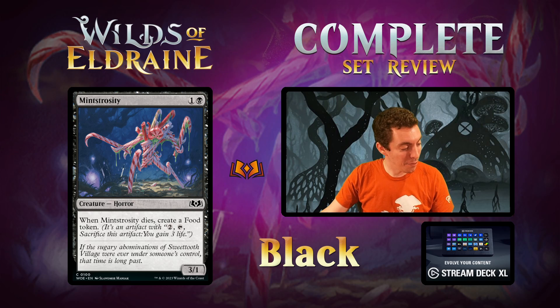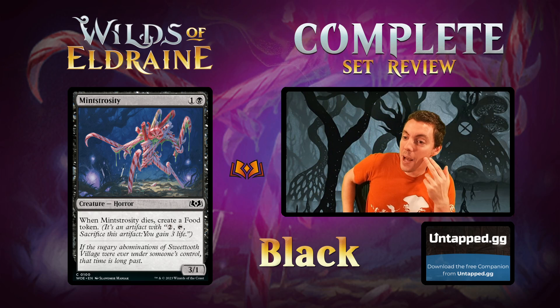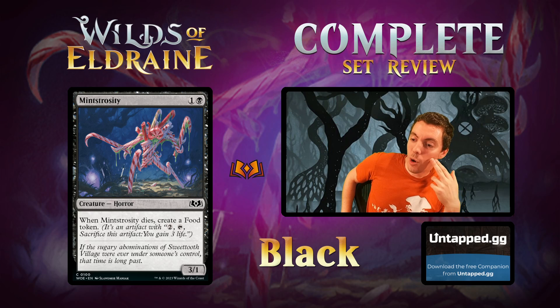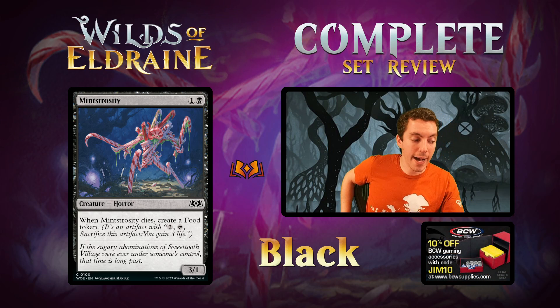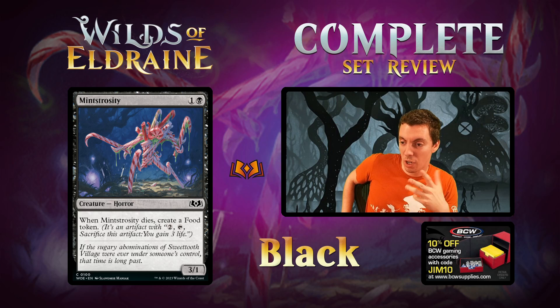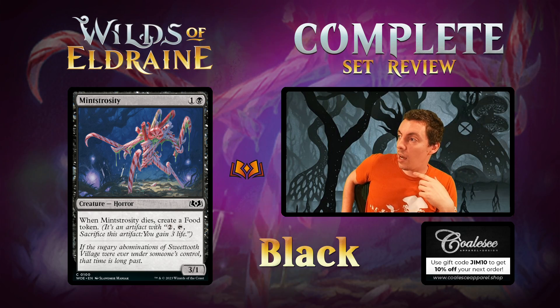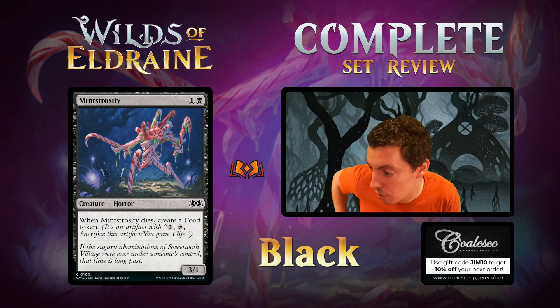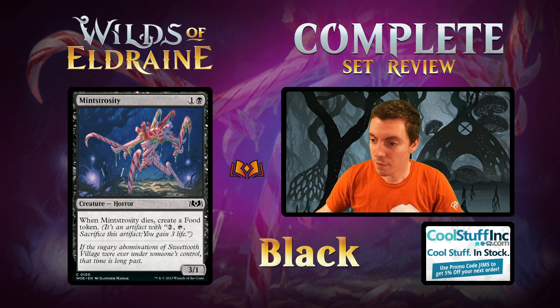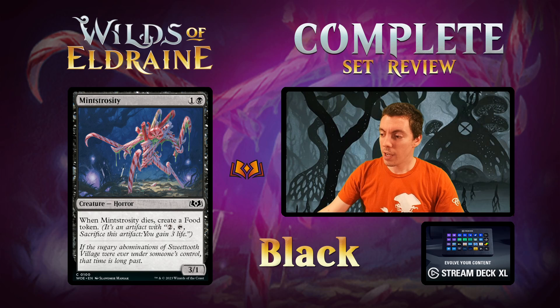Mint Strosity — what is happening? Two mana for a 3/1 Horror. When it dies, make a Food token. This card's good. If you're looking for a 2-drop in your draft deck, a 3/1 for 2 is fine, and you get a free Food token when it dies — which is a Bargain chip in a color that wants things to sacrifice. Very, very solid draft card. Very bizarre art though — the whole candy food thing goes a little far for me in this set. But great two-drop.